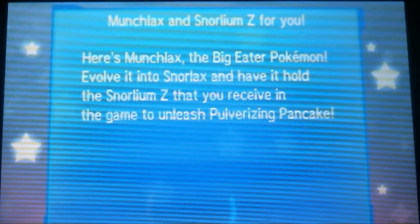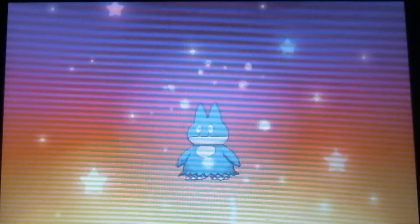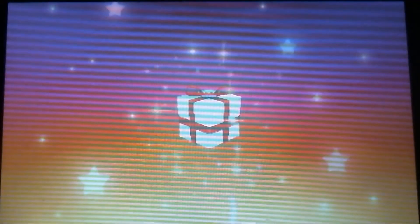You press A and it says Receiving Your Gift — don't turn off the power, obviously listen to that. And here we are, check this out. This looks fancy, this looks nice. We have Munchlax right here. Perfect, look at that.